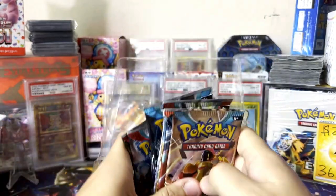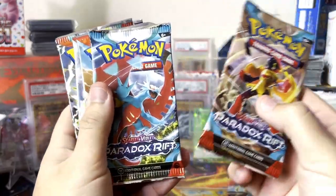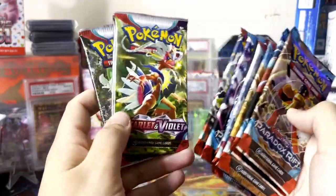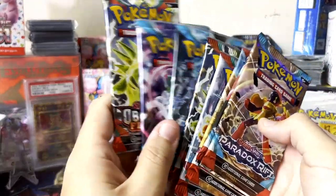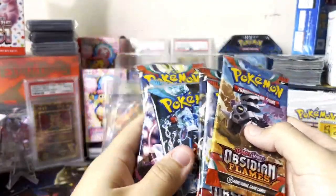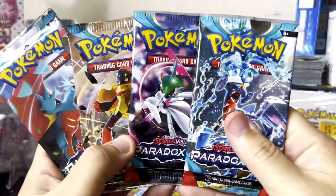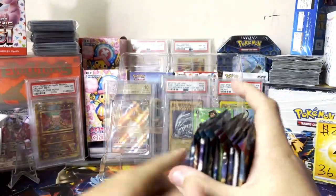There's a ton of packs! We're looking at Paradox Rift, Paradox Rift, Obsidian Flames, Obsidian Flames, Obsidian Flames, Paradox Rift, Paradox Rift, Obsidian Flames, and the Scarlet Violet base. So we're looking at four Obsidian Flames and four Paradox Rift — not bad at all.